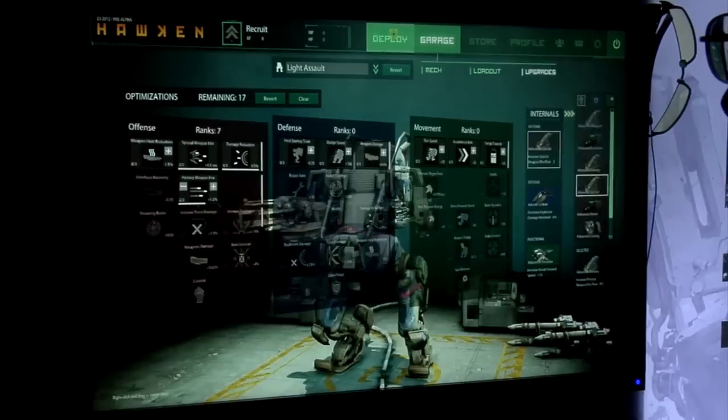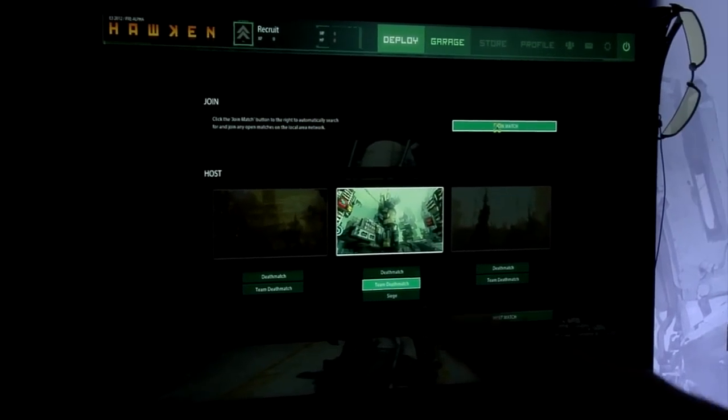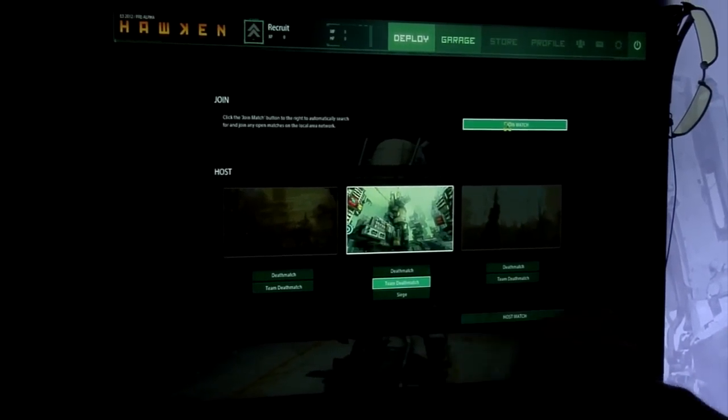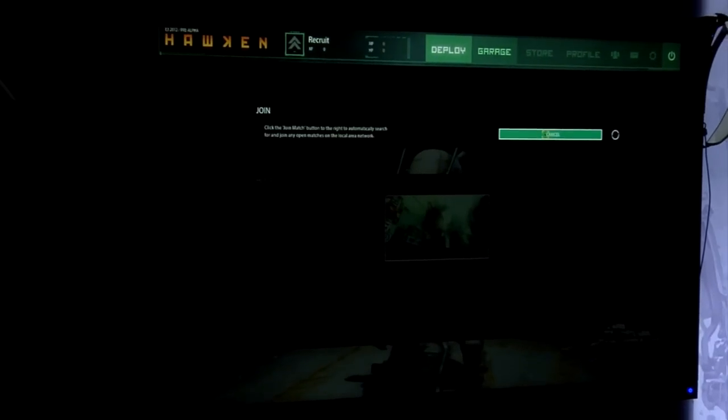Let's go ahead and jump right into a match. We have three maps that we're showing here at E3, available for people on the floor to play. We have three modes as well: deathmatch, team deathmatch, and also siege mode. Let's go ahead and see what matches are up and running this moment.